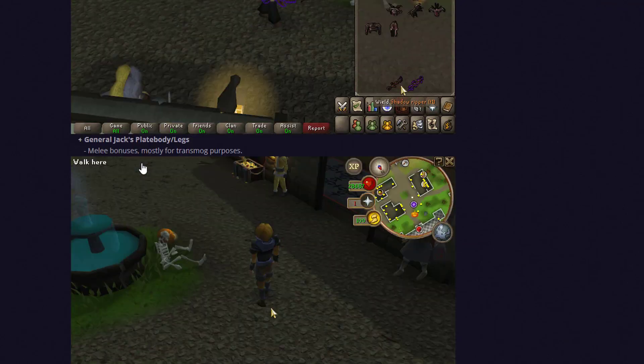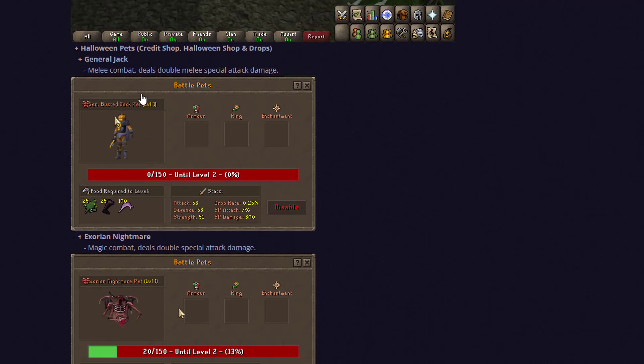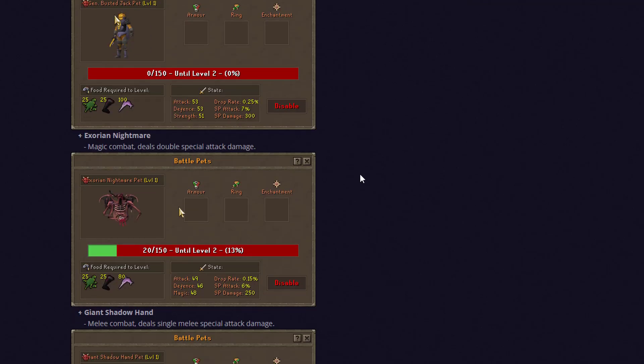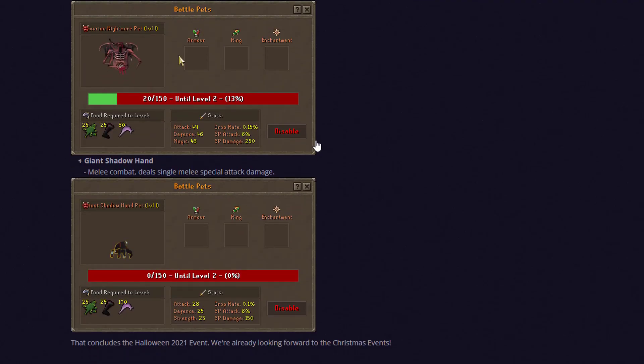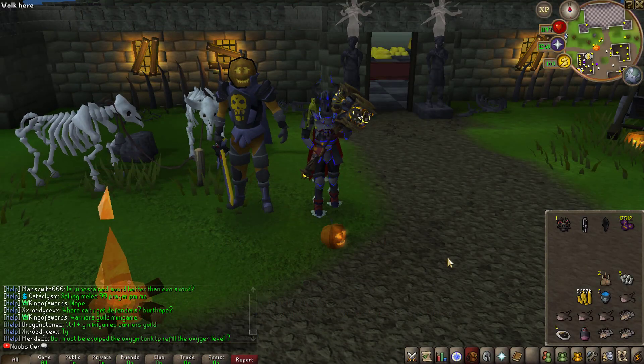These are all the items available through the Halloween token shop. Then you have General Jack, the brand new pet — here are the food required to level it up and the stats. What's also new — and this isn't about the Halloween event but a new update — is that you'll be able to put a ring and enchantment slot to upgrade your pets as well, which is super sick. Your pet will be able to have more damage increases or other benefits.